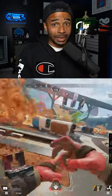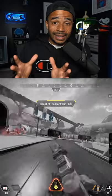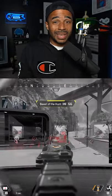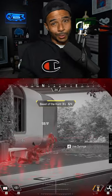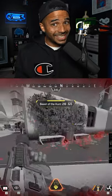Mid-fight, you want to use Bloodhound's Beast of the Hunt. The ultimate allows you to see enemies highlighted in red and ping them out to your teammates. Also use your scan more often, increase your movement speed by 30%, and increase the duration of your ultimate every time you get a down, from 5 to 15 seconds.